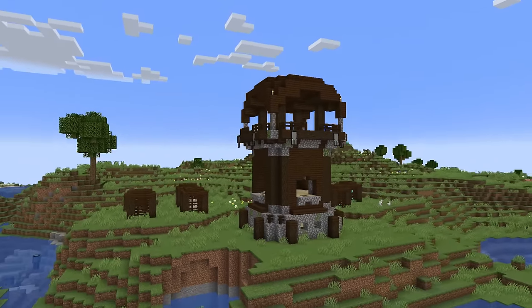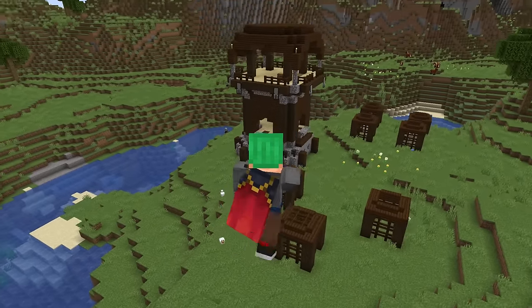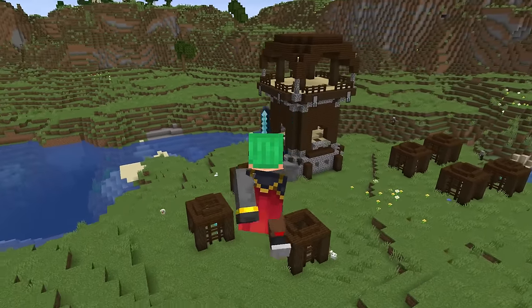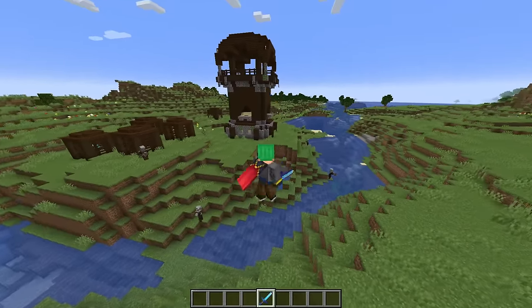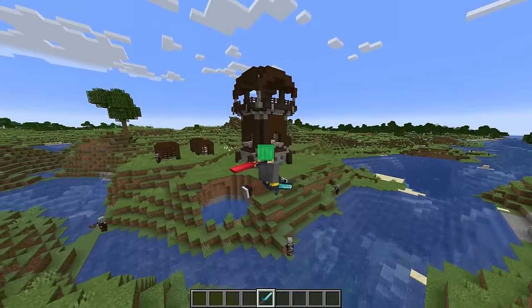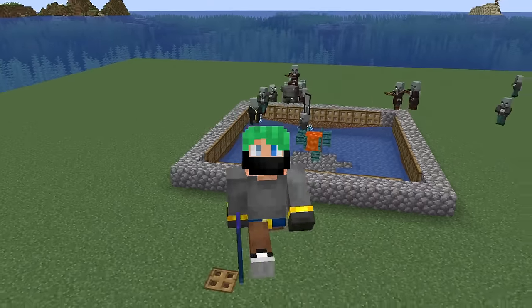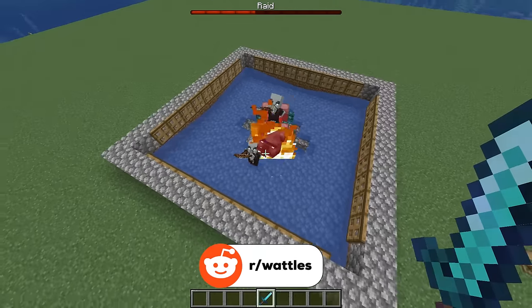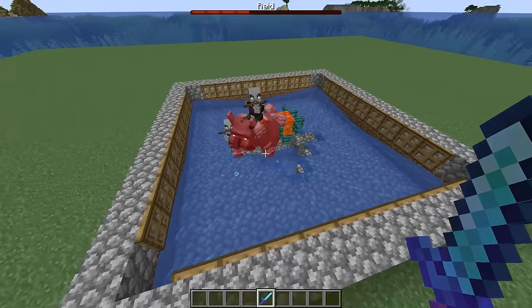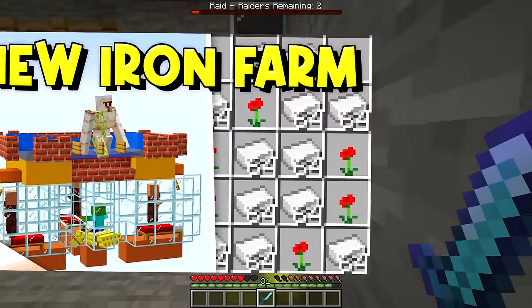That's your Minecraft 1.20 and up raid farm — super simple to build, really safe to use, and great loot. To make using this farm long-term easier, locate the closest pillager outpost in your world and set up some kind of path, road, or nether tunnel to it. Pillager captains continually spawn at the outpost, making it easy to get the bad omen effect consistently. If you have any questions, throw them in the comments or on the subreddit at r/waddles. Thank you all so much for watching — like and subscribe, and check out my iron farm next.